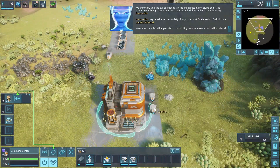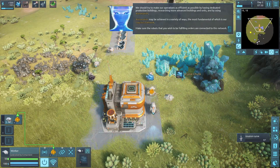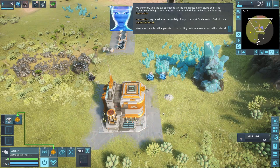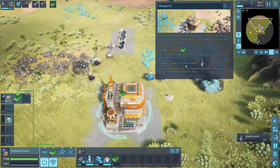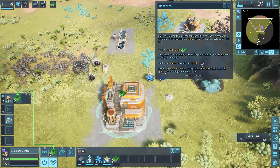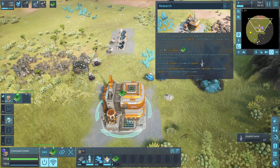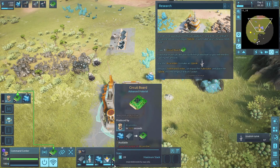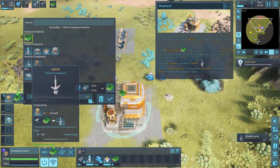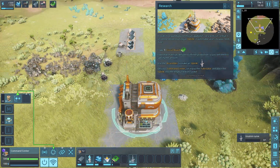We can drag components right on and get these guys going to grab more resources. Use the assembler to make an uplink for the command center - unequip the fabricator and place the uplink. Kind of wish you could see a progress bar of what it's doing. On the command center, unequip fabricator, done.